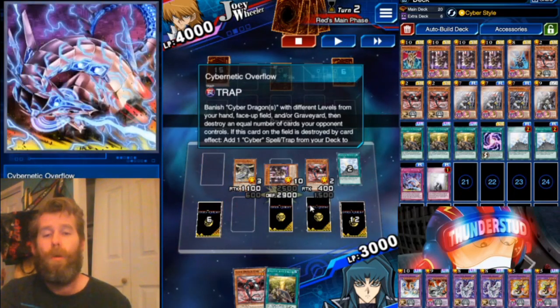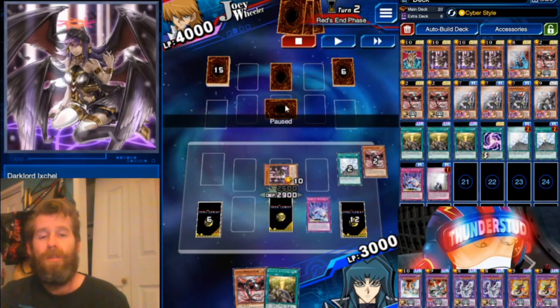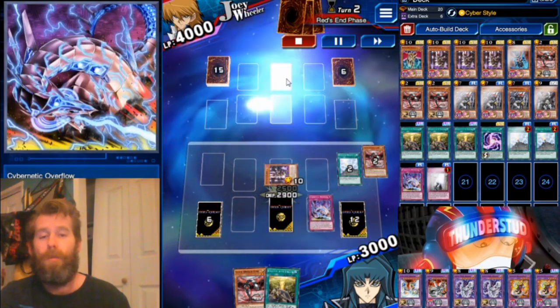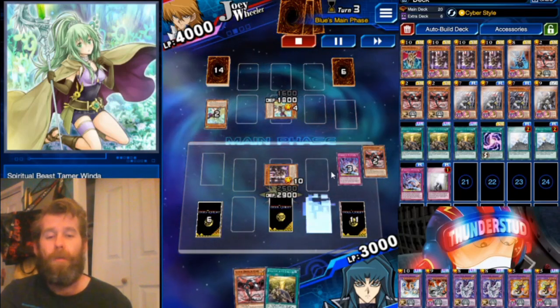Normal summon the Core, search the Overflow, use Cyber Style — now we have two Cyber Dragons with an Overflow and a Sanctified. What field can break that? Our opponent sets a monster and a back row. We trigger the Overflow, we hit the monster in the back row — it was a Floodgate and a Window, and it chains into another Window.